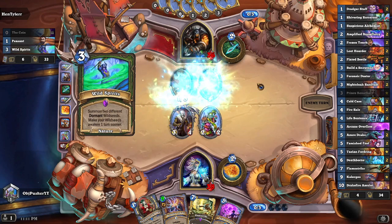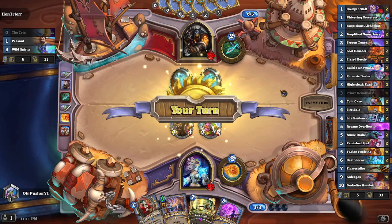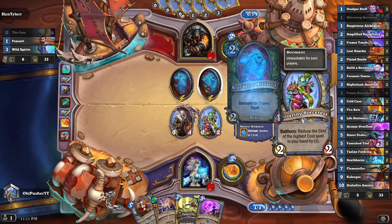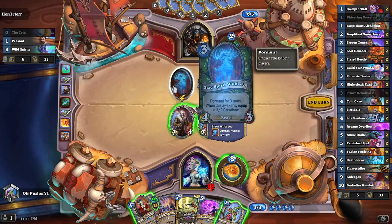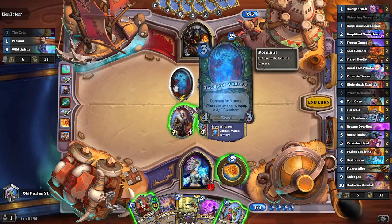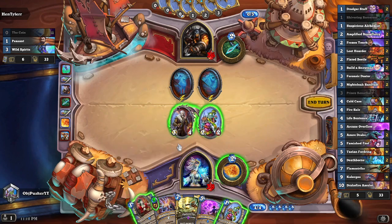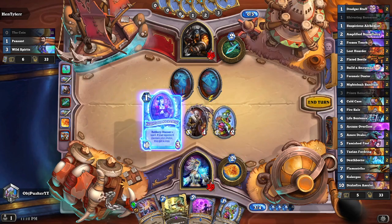Wild Spirits — okay, that's fine. Neither of those are waking up this turn. He got a Bear, which is a 2-4, and then a Stag, which is a 4-3. This thing got nerfed twice — they had to nerf Wild Seed twice. It used to be a 5-attack, 4-health creature that gave a 4-2 bow. They nerfed the bow, and then nerfed the stats, because it was still too strong.